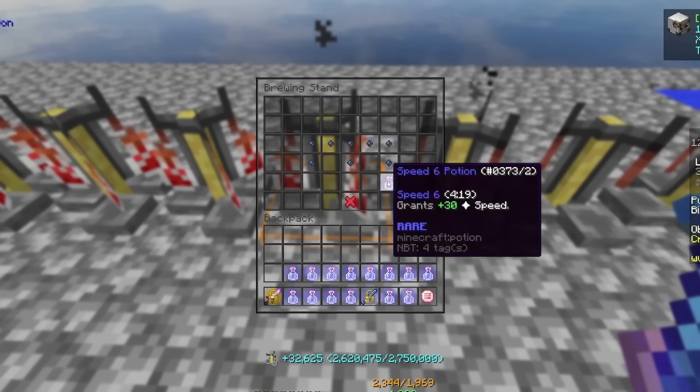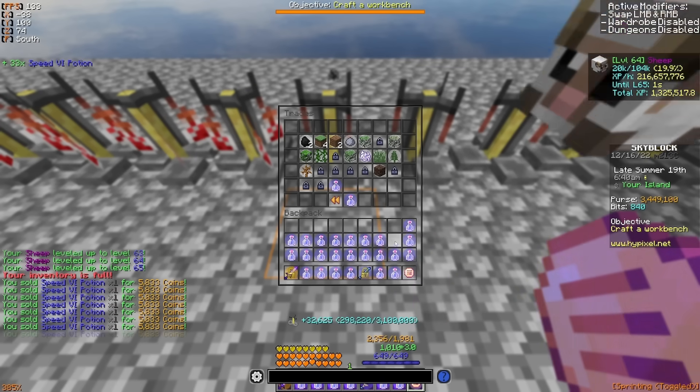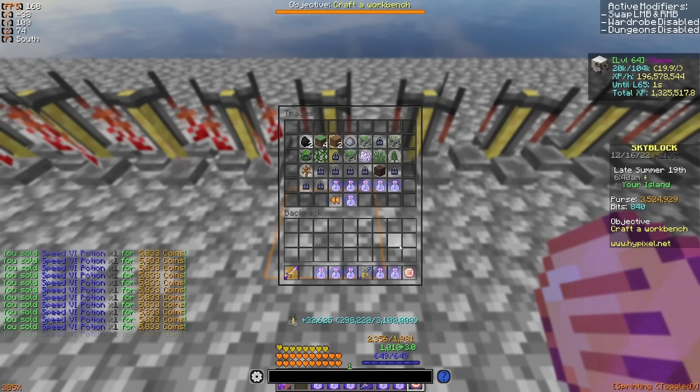Doing so will reward you with a large sum of alchemy XP for each potion you remove, and once you start to fill your inventory with them, sell them to any NPC to try to recover some of the money back.